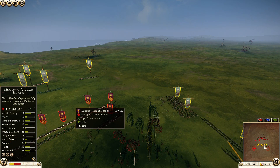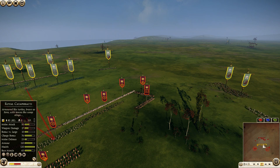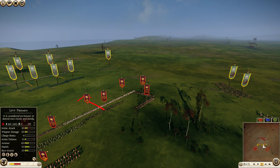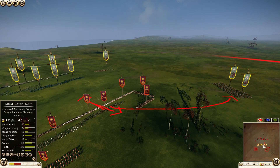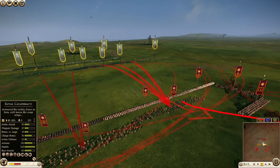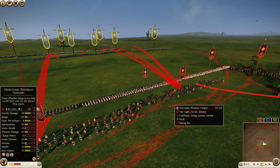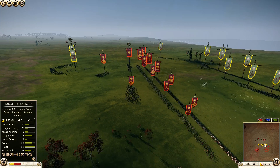I'm getting shots off with my Mercenary Rhodian Slingers — this is one of my favorite tactics. I press J and they face the other way, so they can start attacking his Horse Archers. But meanwhile his Eastern Archers are getting great shots onto my Rhodian Slingers while their backs are turned, so this is a very good move by Philopator.